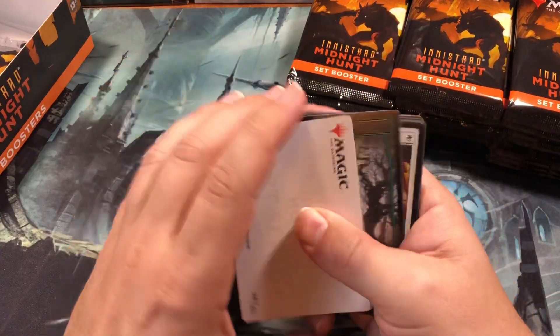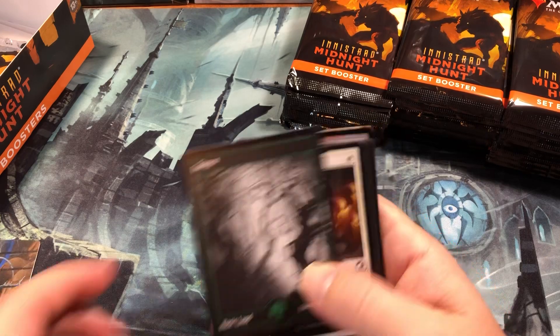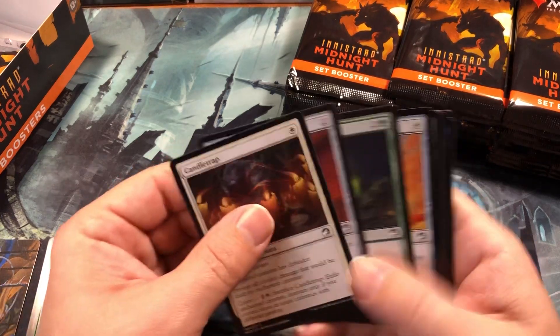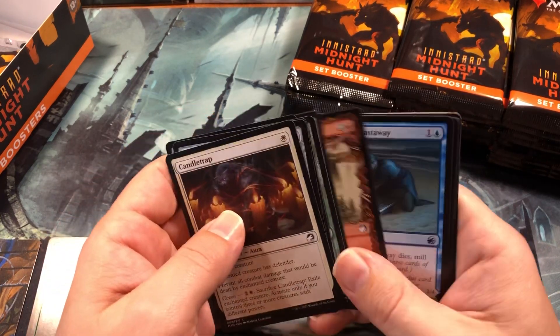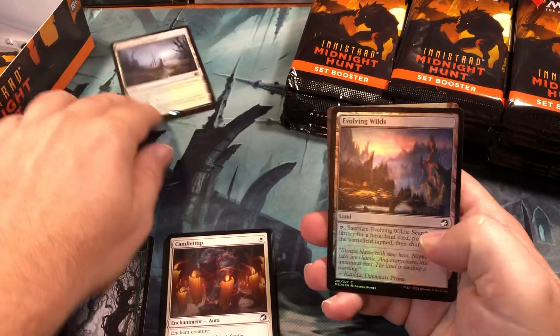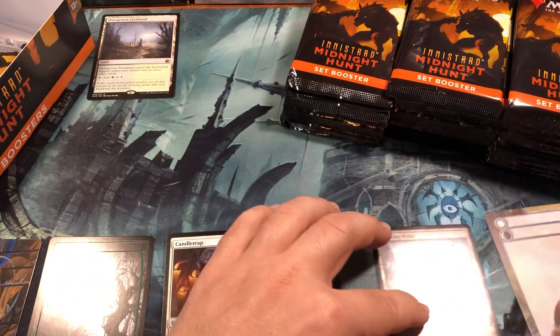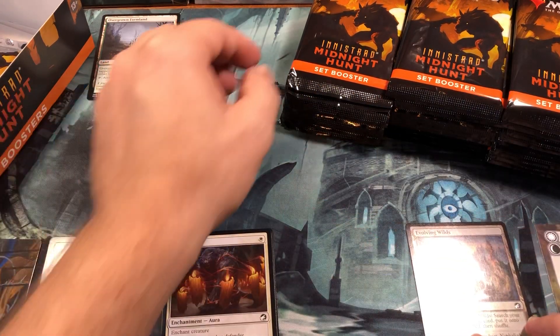How are you guys liking the set so far? I think it's a really cool set. I'm not sure about the day/night mechanic yet - still on the fence, it's a little hard to keep track of. All right, our first land - we got the overgrown farmland, foil evolving wilds, and a flip token.